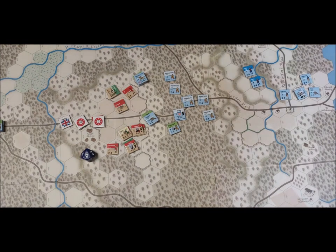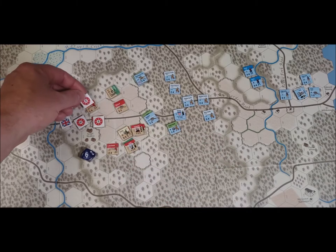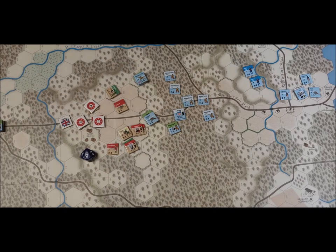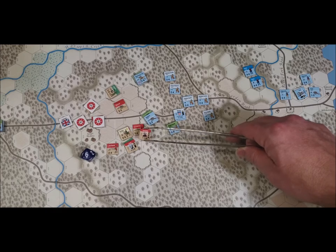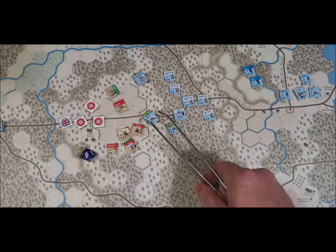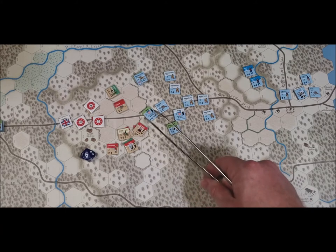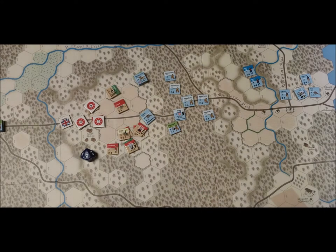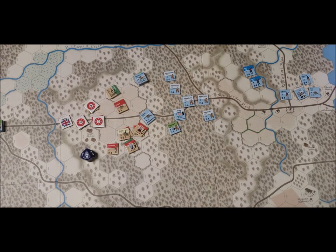At three to one odds, plus one to the die — rolled a six, plus one is seven, which is disrupted. The British unit must retreat three hexes — one, two, three. Then Cornwallis and the Fraser Islanders: strength three versus four. That's not a smart attack for the Americans going in there.